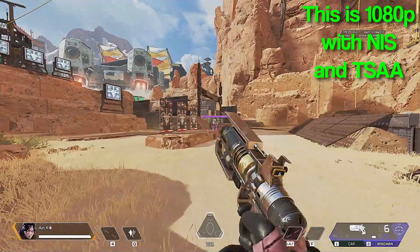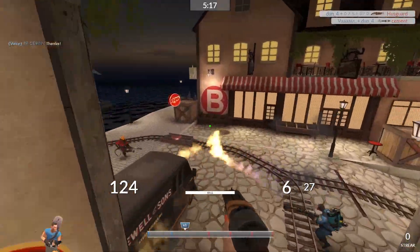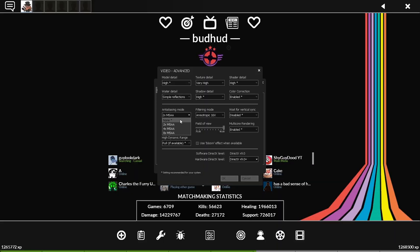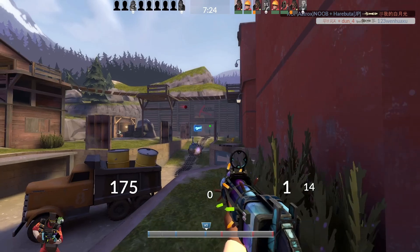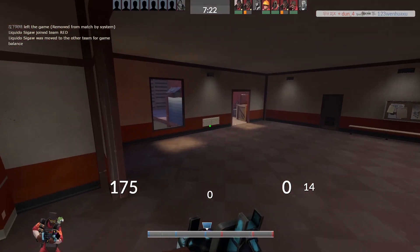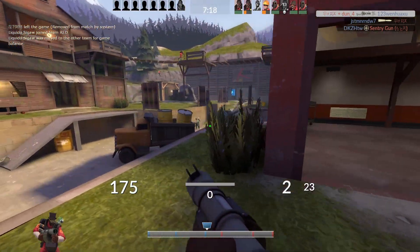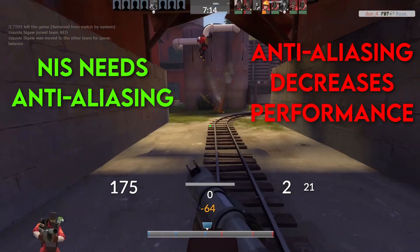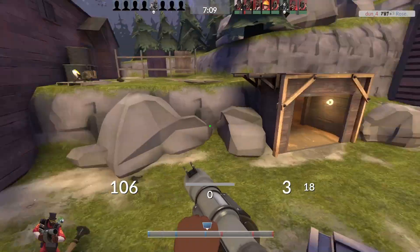It all sounds good, right? The image looks stable because of TSAA and it's sharpened by NIS. However, in older games, that's not really the case. Older games such as TF2 have anti-aliasing too — namely MSAA, Multi-Sample Anti-Aliasing. It is commonly found in older games and is of high quality — probably even higher than TSAA — but it comes at the expense of performance. So here comes the problem: NIS won't look good without anti-aliasing, but the performance boost from NIS will be nullified if anti-aliasing is being used. This is my biggest gripe with NIS.